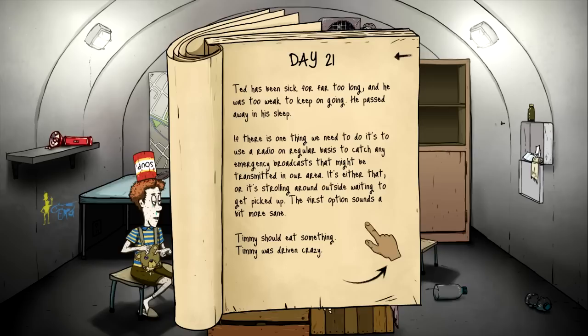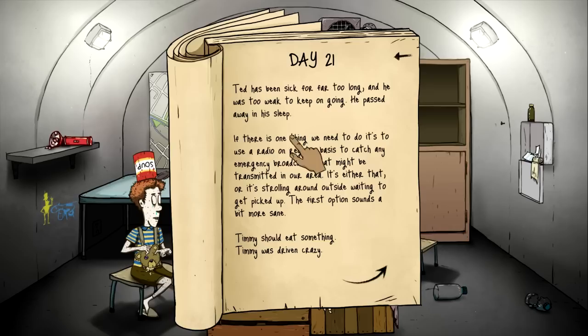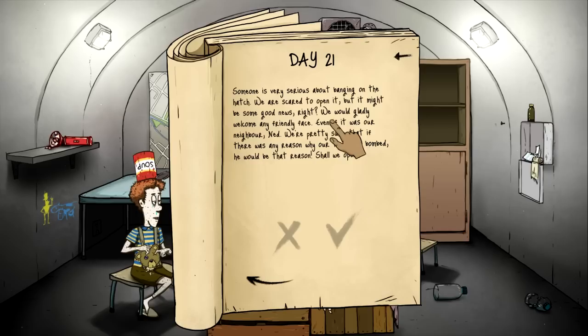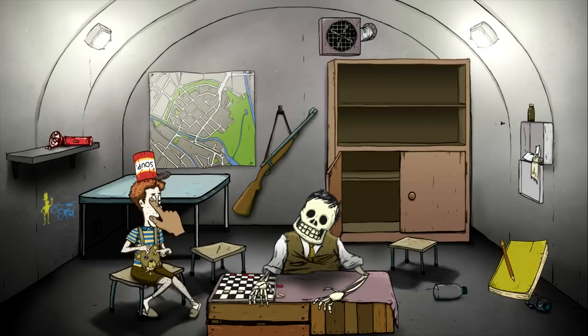Ted died and Timmy's gone insane. I should have fed Ted — why did I not feed Ted? Timmy's far too sick for too long — he passed out, too weak to keep on going. He passed away in his sleep. He sleeps with a freaking soup can under his chin. If there is one thing we need to do it's get a radio on a regular basis. Timmy can eat now, Timmy can drink. Someone is seriously banging on the door — it was our neighbor Ned. Screw it, just do it — we're going to die anyway.